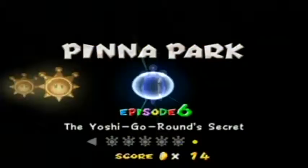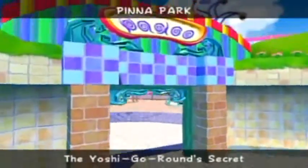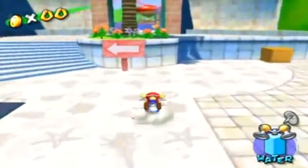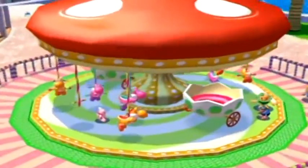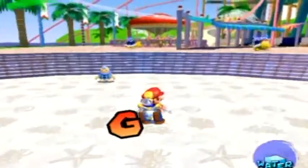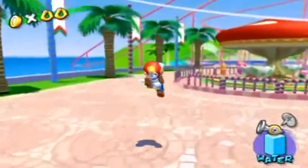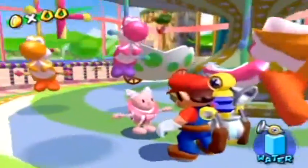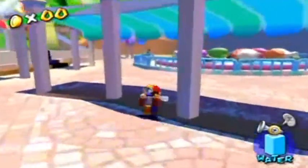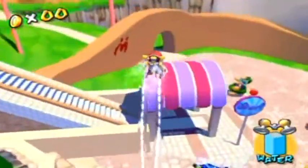The next one is shine number six, the Yoshi Go Round secret. If you ever noticed, we passed by a Yoshi Go Round — see that off the mushroom cap on the left side there? There's a Yoshi missing from it for some odd reason. I have no idea who would steal a Yoshi from a merry-go-round. There's a little girl over there who wants an orange Yoshi placed on the merry-go-round — she's implying that you need to fill that missing spot.